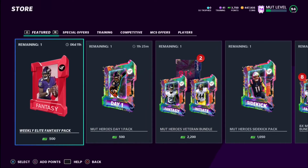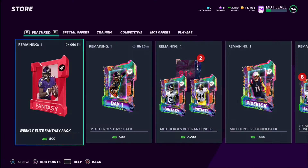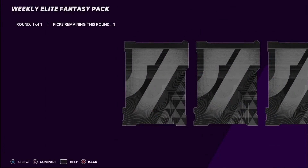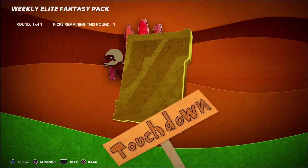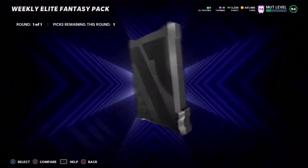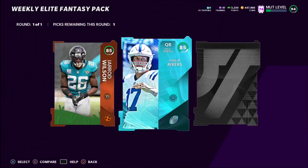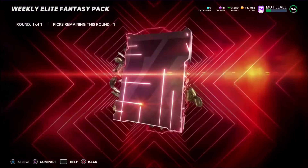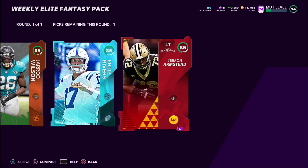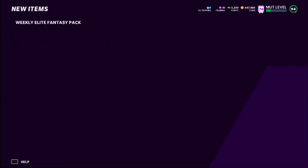We'll start with the weekly elite fantasy pack since we open these every Friday. Maybe we'll pull some of the new limiteds that were out yesterday. First card — a Thanksgiving player, Gerard Wilson. Second card — an Ultimate Kickoff Philip Rivers, not very good. Then the coin quick-sell is going to be an 86 Tari Armistead. That's really good — it's actually our highest overall card and it's the quick-sell.